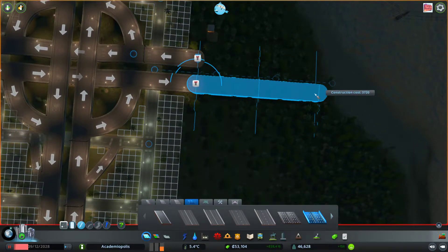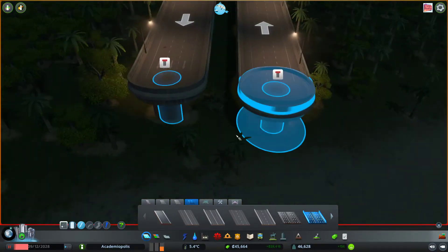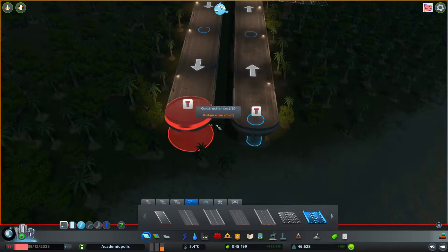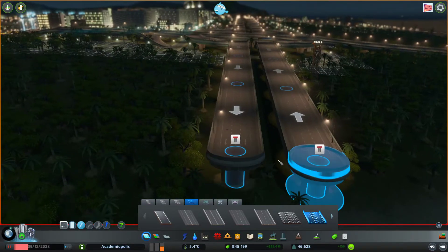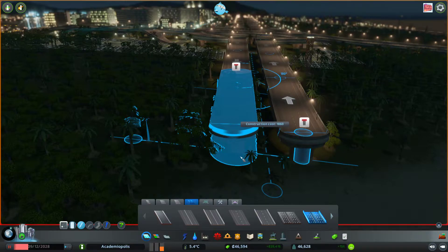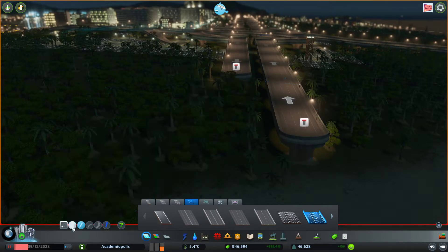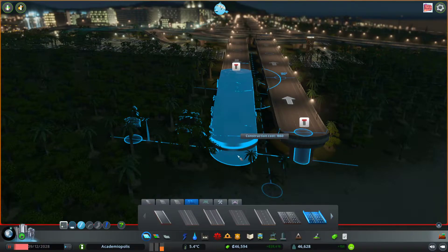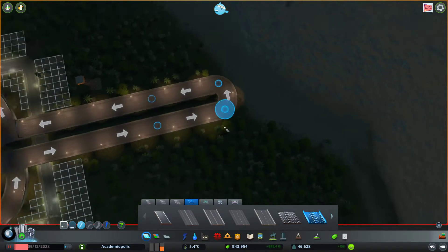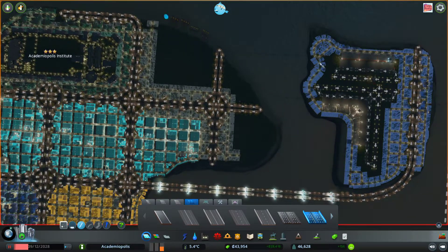And then we'll just extend this highway out to about here. Slope too steep — which side is having the issue? It's this side over here, I believe. So then we just need to run it like that. Still slope too steep. I guess it is kind of a steep slope. Try taking this in this direction — I want it to be the lower variant. That's all the way on the ground. Let's change our elevation step here. There we go, perfect. So that should be fine, and that allows us to develop this entire area.